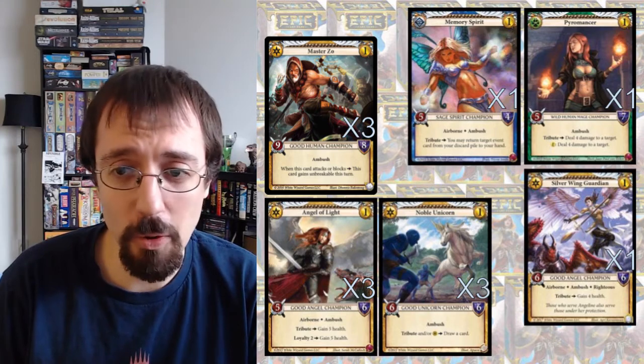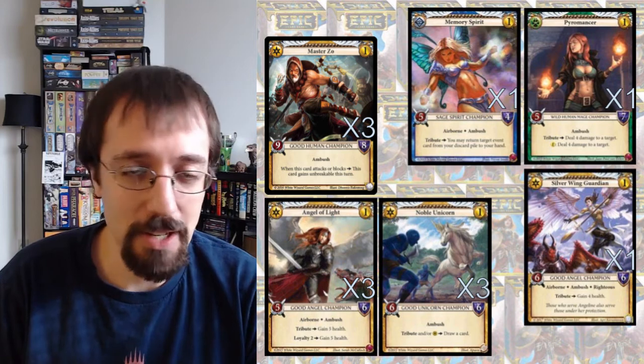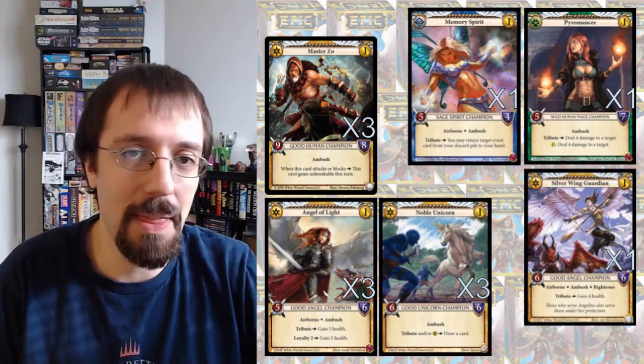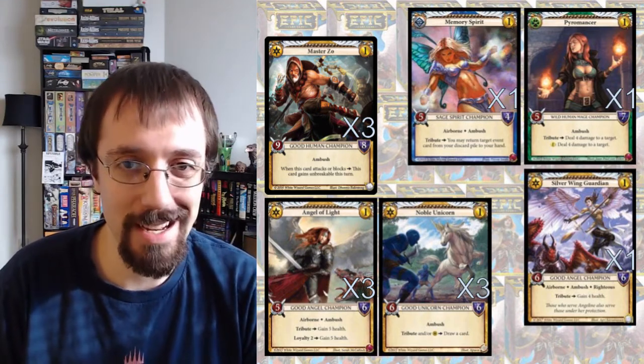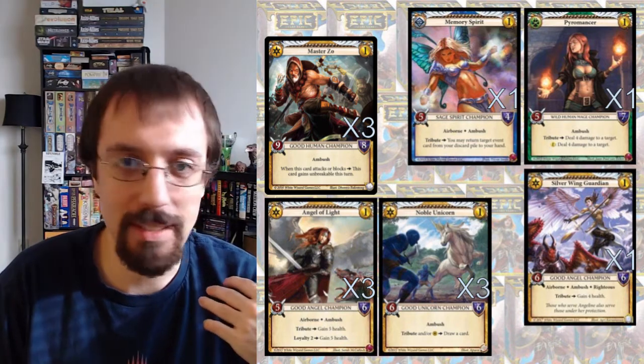The best one for this specifically is Master Zo, because if that starts my turn in play, I do my Gold Dragon Priest of Kalanor play, attack with Master Zo, and now I have a 9-8 Unbreakable Righteous and my Gold Dragon. Assuming both of them hit and deal damage, I gain 19 health for the turn, and my board is looking sick.